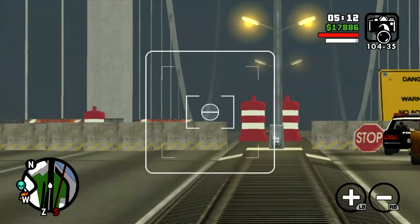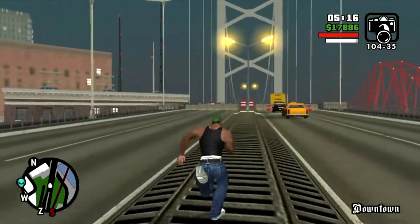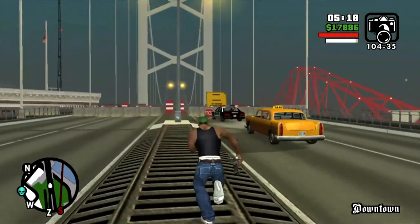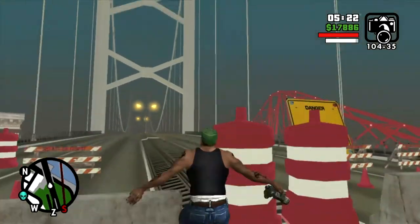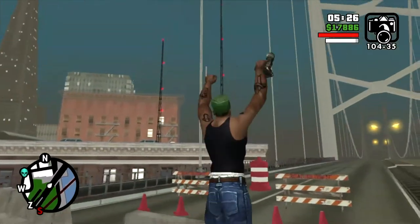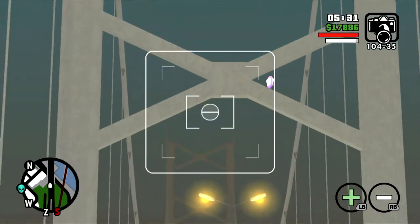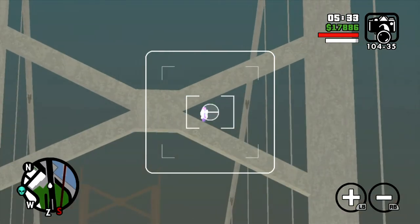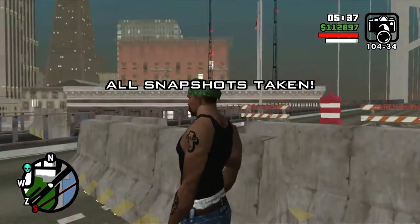You can take this photo by getting all the way up to the roadblock here. You can't get over this roadblock, so just zoom in and you can see the photo icon right there. Zoom in on the photo icon, take the picture, and now all snapshots are taken.